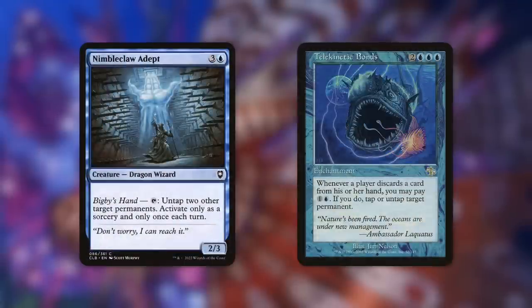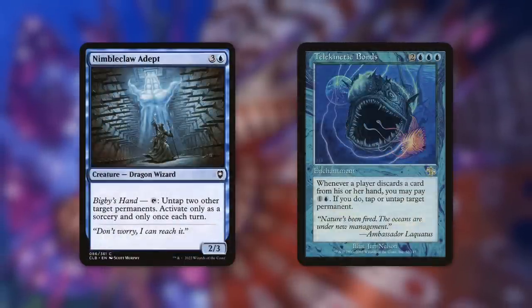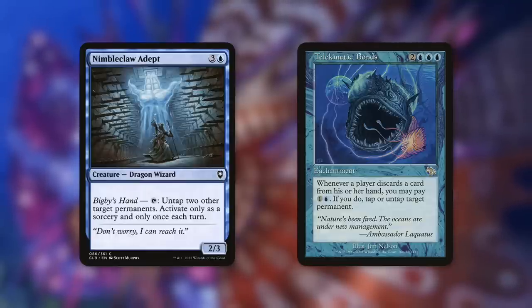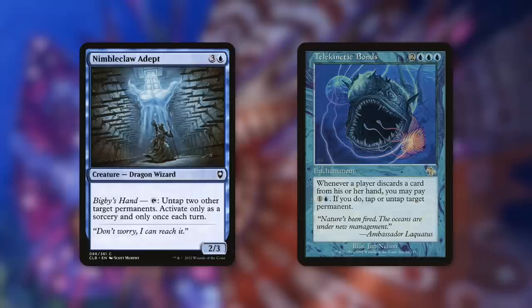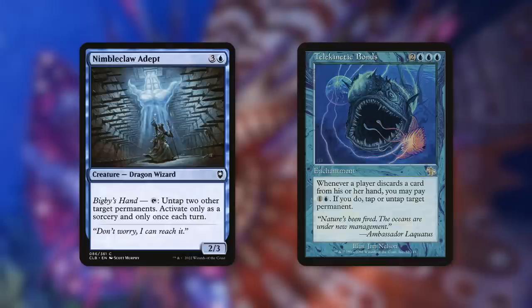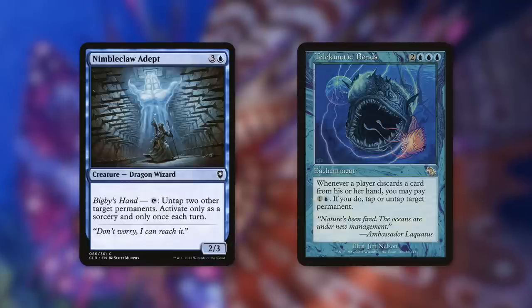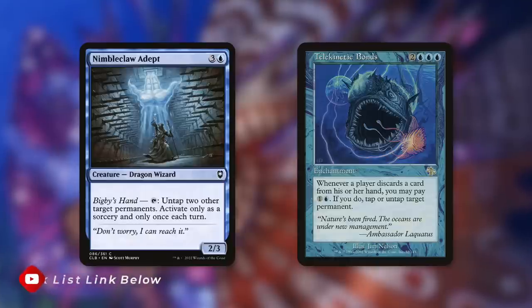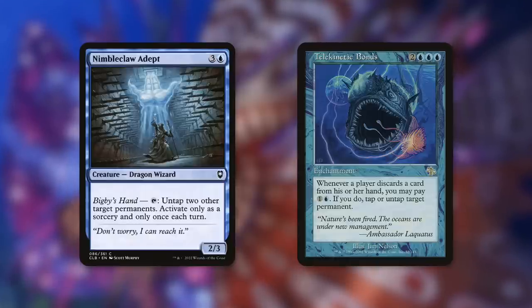Nimbleclaw: adapt, tap to untap two other target permanents — we only activate once each turn, but that's okay. Telekinetic Bonds is something we can utilize multiple times on the same turn to a very potent effect. Whenever a player discards a card from their hand — that includes us — pay one blue to tap or untap target permanent. Our commander can be untapped again and again because our commander draws two and discards one, triggering this every single time. As long as we have the mana, we can keep paying to untap our commander to keep drawing further, making more pilots, and digging through our deck.